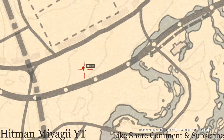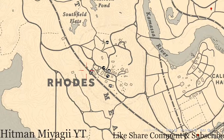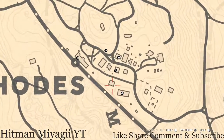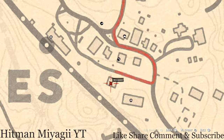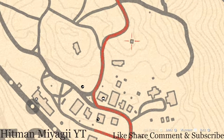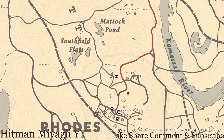There's not too much going on in Rhodes, but there are a couple of tarot cards. There's a tarot card inside this barn — a Two of Pinnacles on the work table. Up here at this hanging platform, right here on the railing, you guys will get another tarot card — this one is a Two of Swords.